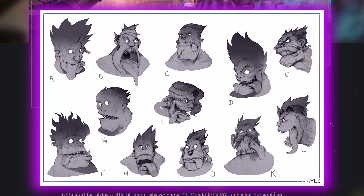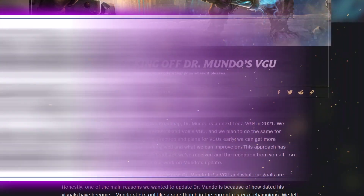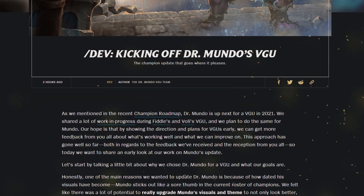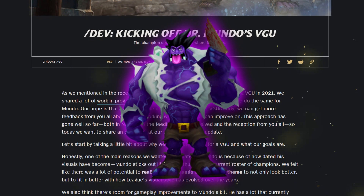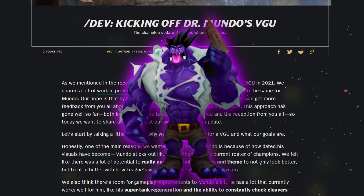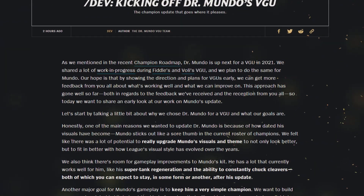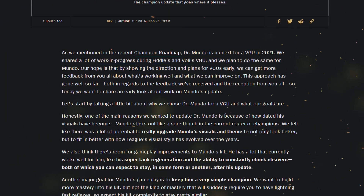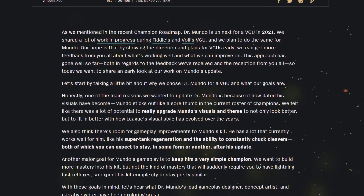They are still super early in development, especially the abilities, so not much is confirmed yet. But mostly they wanted to do him because of the visuals — he does look like a potato made in Paint in-game — so his model will benefit greatly from an update. In terms of abilities, they still haven't made it clear where they want to go with him.